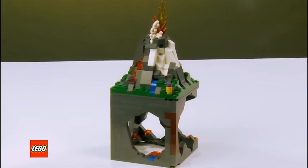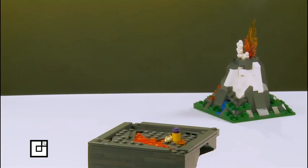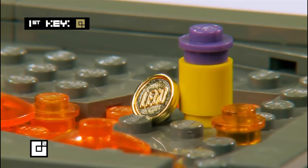The legend says that one of the keys is hidden beneath the volcano. Let's follow Mike to explore the layers below. Mike found the key under the volcano.